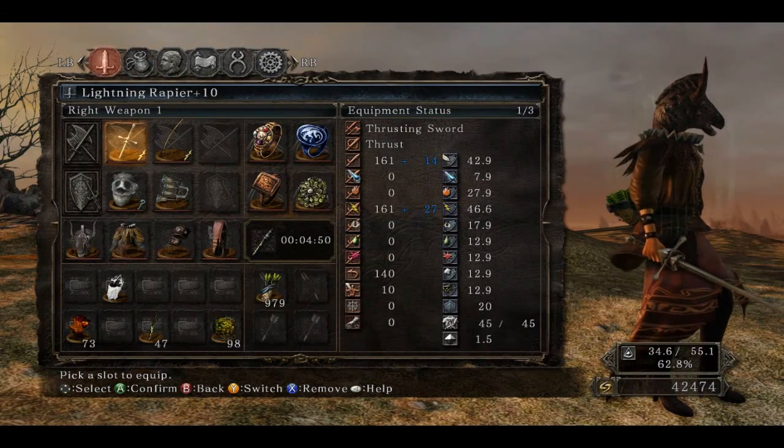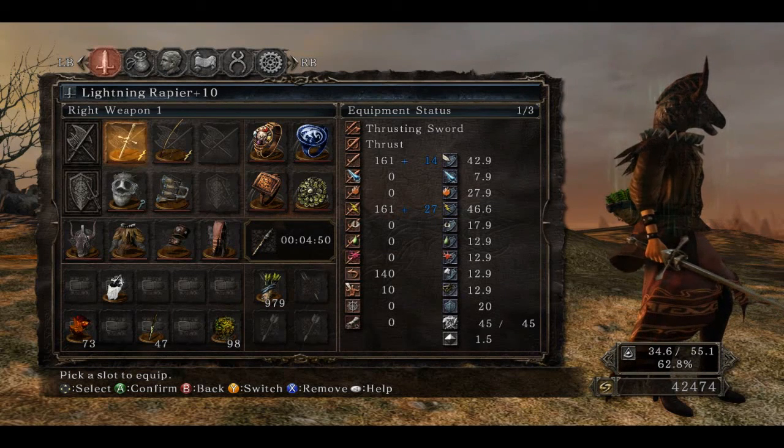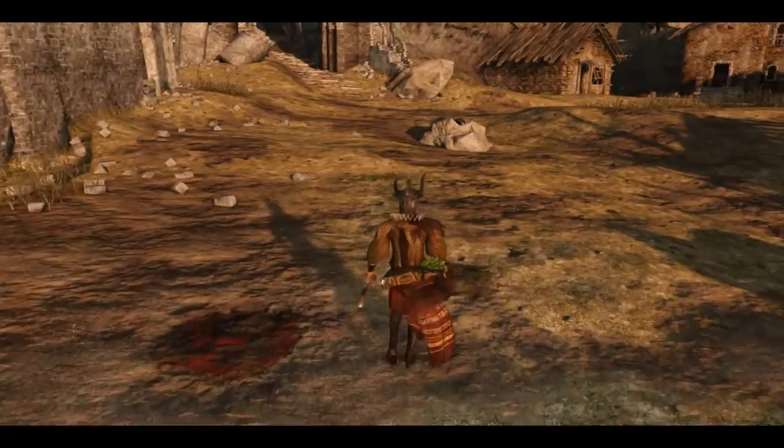This is the build that I made just by quickly running through the game, trying to fight as little enemies as I can, and end up with the lowest possible soul memory.